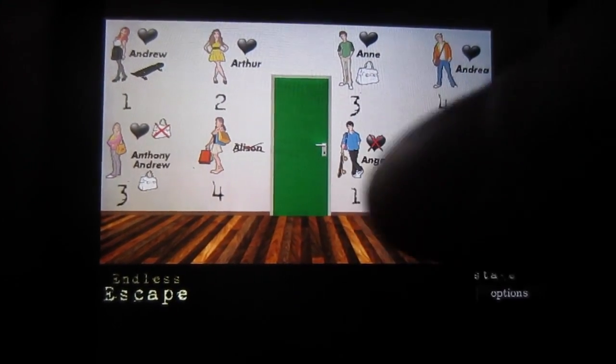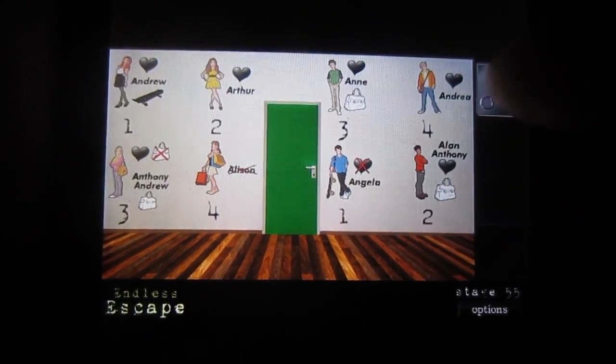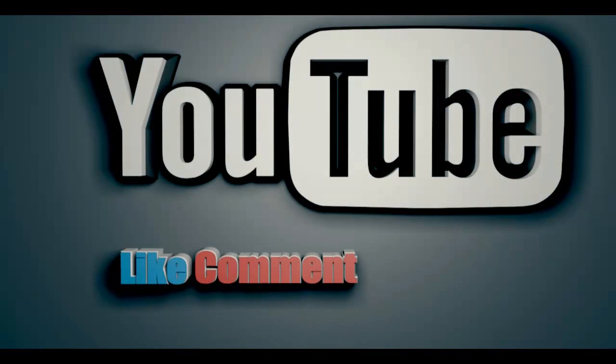Put in three and four in the top right-hand one, one in the bottom left-hand, and two in the bottom right-hand. Then you're through to the next level. If I helped you out, please give me a like and thank you for watching!